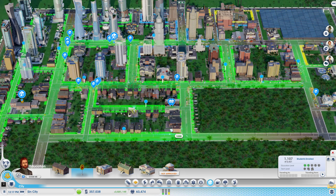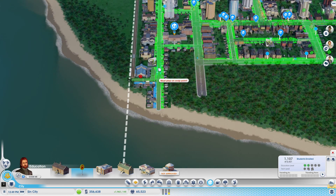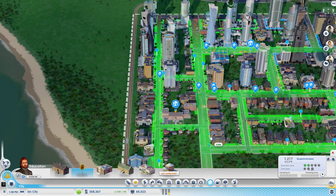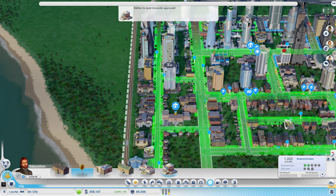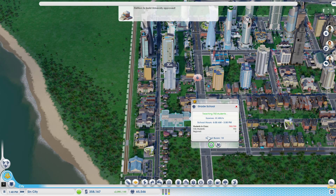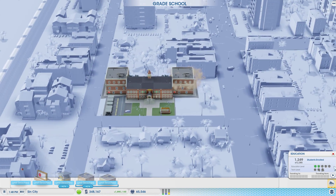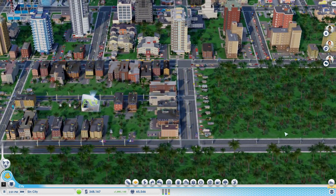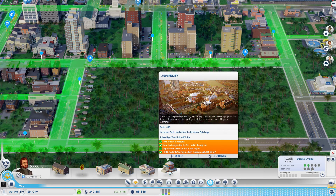We could add a high school. Let me get these people down here — if they can't cross the street I want them to. Looks like this school is full, so we can add one more classroom. Let's do that — top floor. That'll get some more kids in. All right, come on — we should be able to get to university now. Yes! We have it!